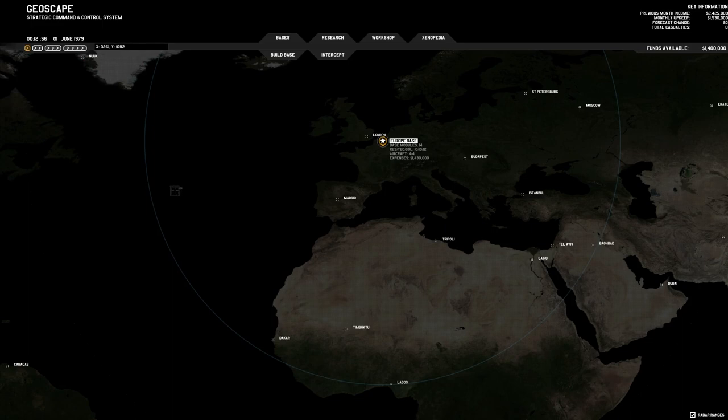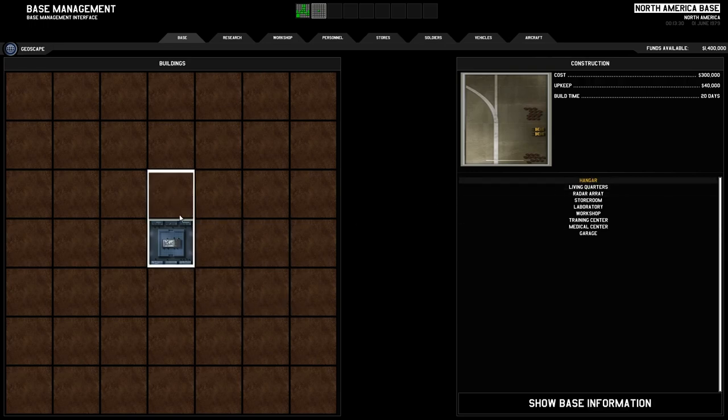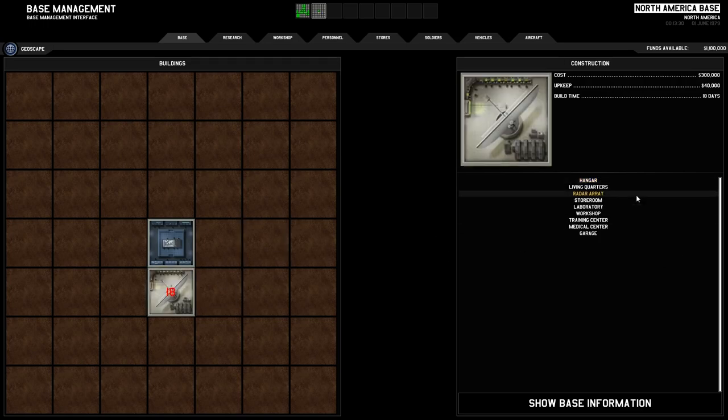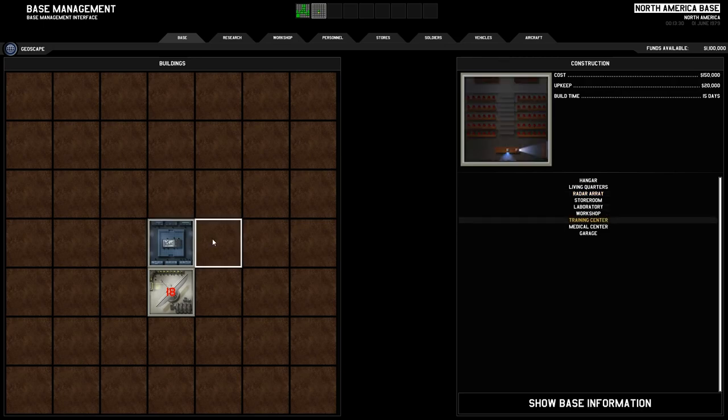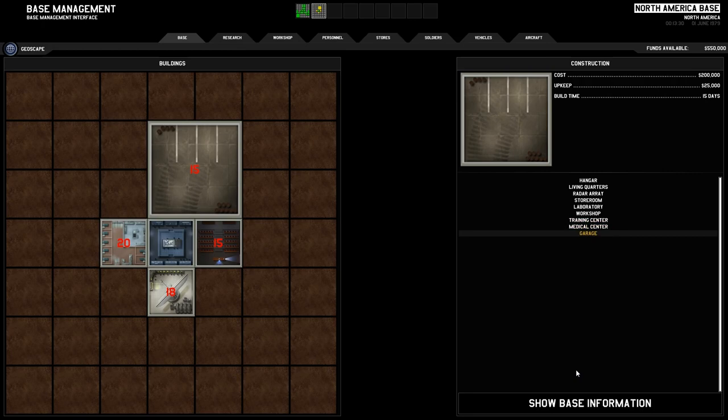I'm going to delve a bit deeper and start over at the North America base. If you want to build new stuff, it has to be adjacent to an already built building. I'm going to start with the radar array, a radar dish, a training center, medical center, and a garage. I cannot build anything more because everything adjacent has already been taken, so I'll have to wait at least 15 days to build something else here.